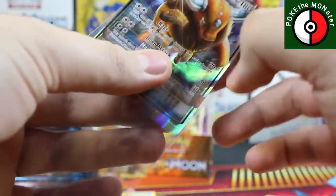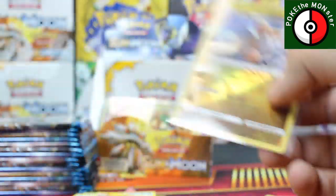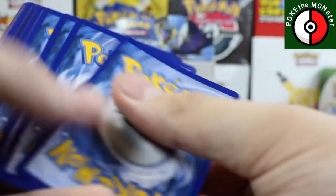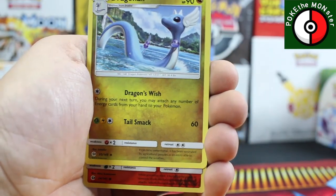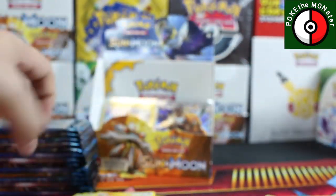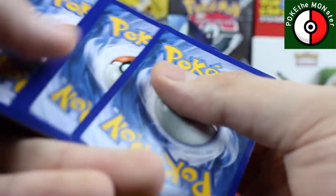Our final rare card — Tauros GX! How much better does it get? You get a Tauros GX and a reverse holographic rare Dragonite. I'm definitely putting Dragonite back there — it deserves to be back there. Four GX cards so far and still a boatload of packs to go. Lightning Energy, Crushing Hammer, Charjabug, Dragonair, reverse holo, and our rare card is a Golduck.